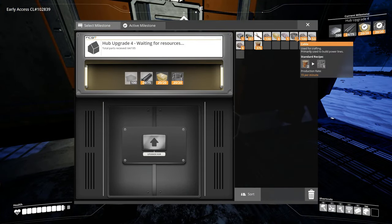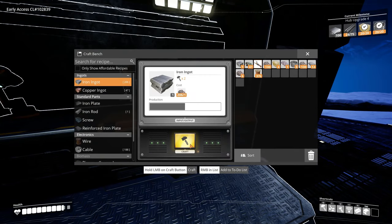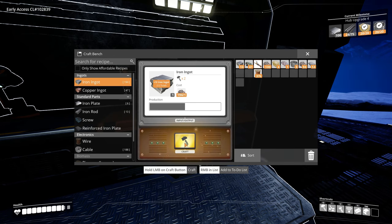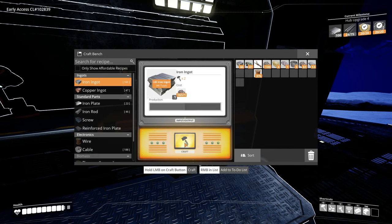We need plates. Let's make the rods first - pretty easy to do. We need about 51 rods. I kind of want to do the plates first actually because it's such a long way. Maybe we'll just do every iron ingot we have right now and see how it goes from there, because we need like a hundred.